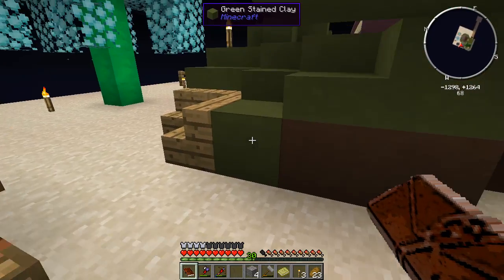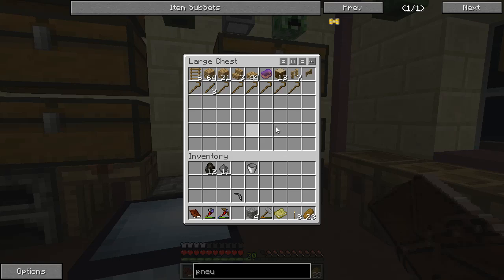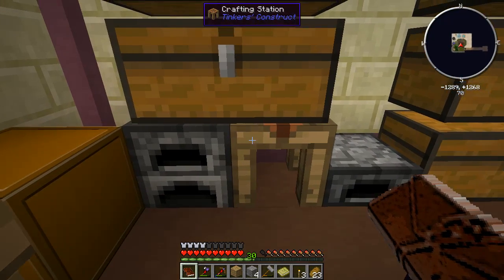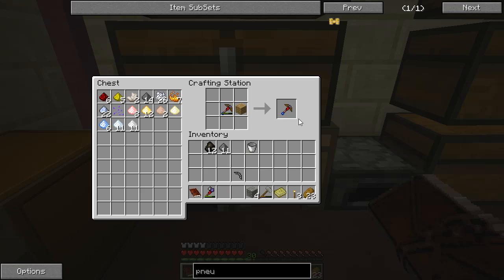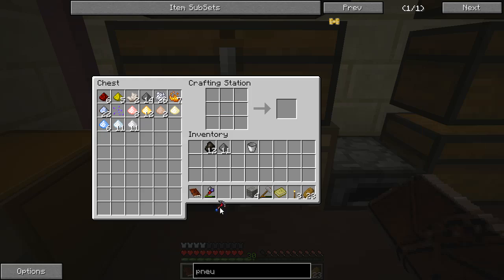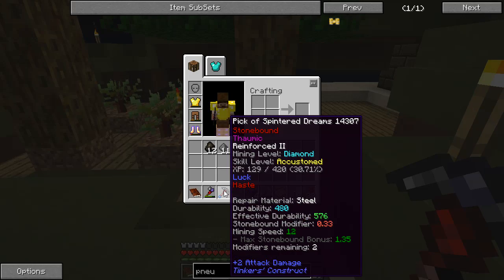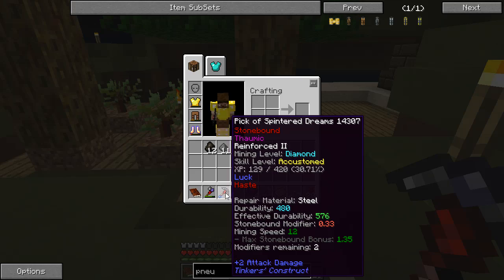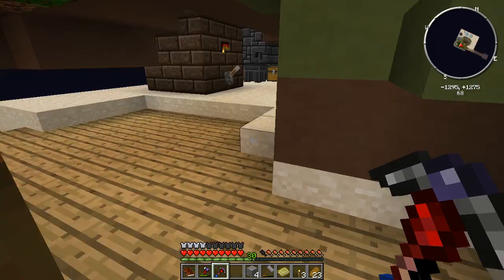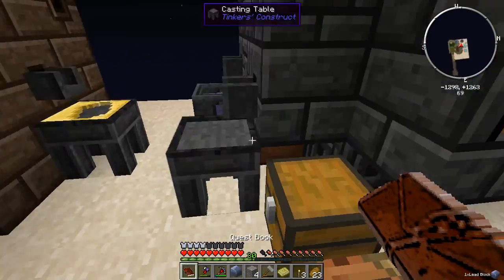So this pickaxe — I need to first repair the one I have, because it has to be fully repaired before you can place any parts in it. Fortunately, this one just takes wood to repair. I got it fully repaired, I come in here, and just like when I repair it, I do that, and now I have a steel pickaxe head — mining level diamond. And it's really that simple. All of my levels and everything that I've gotten from using this pick, they all persist. I don't have to make a new tool to level it up; I can just use the existing one.